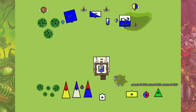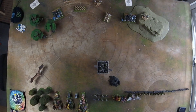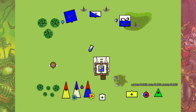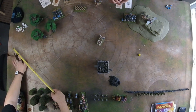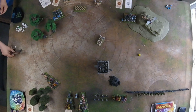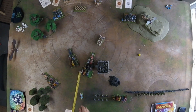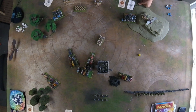Michael, meanwhile, took advantage of the only hill but did not set his bolt throwers up as a battery, as it meant that if I charged one, I wouldn't get to take all of them out of action. His eagle tried to bait my knights out on the left flank, and his prince flew up high. My army then got blasted by bolt throwers, archery, and High Elf magic, although it didn't do too much damage thankfully. In return, I managed to sneak a charge in on the bolt thrower on his left flank.